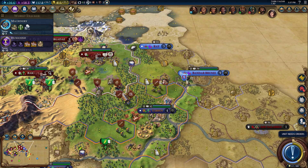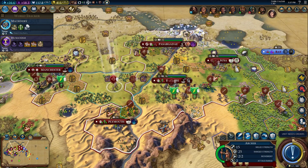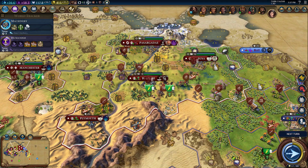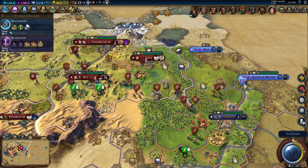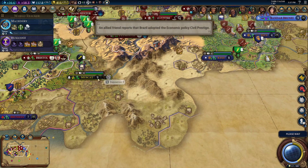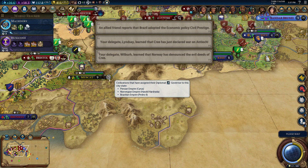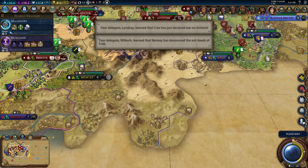I do think we can take these cities pretty quickly — his army is going to be a little harder to deal with. But we have a decent sized military here, and we have a chance of taking Muscat away from Gilgamesh.